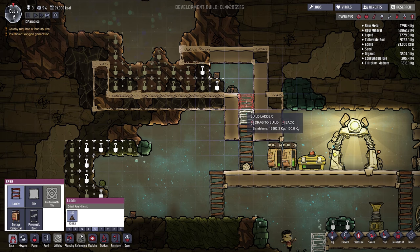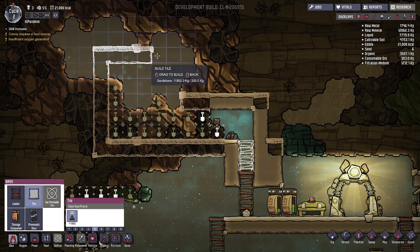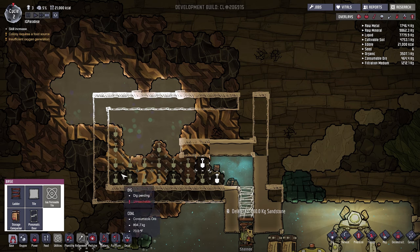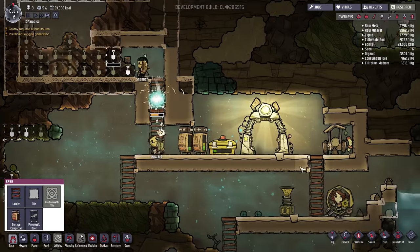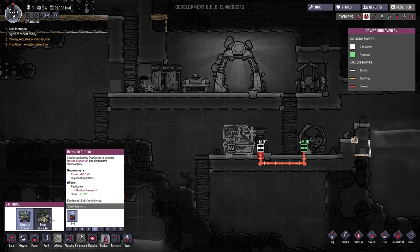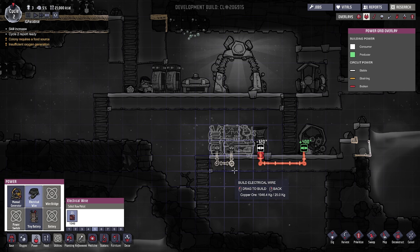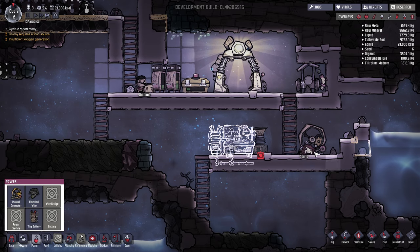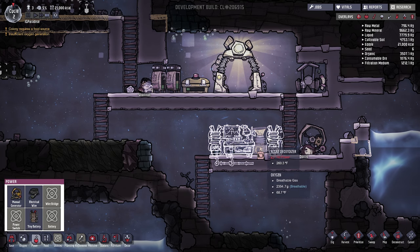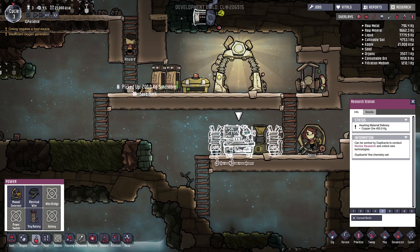Once we get up here I can build more ladders, carve this out, and make a row of beds with a ladder going up and then another row of beds. I think it'll work. Now we can put down research — we need to start doing research stuff. For electrical, I'll place a tin battery to store some extra power, and drag the wires to connect them all to the same circuit. I'll put another battery down too. When they run the hamster wheel, they'll store energy in the two batteries, which will power these two things.